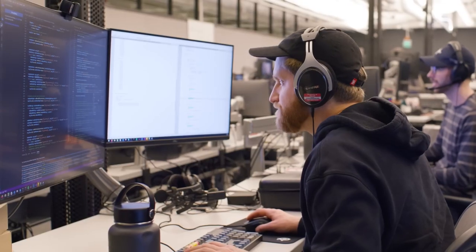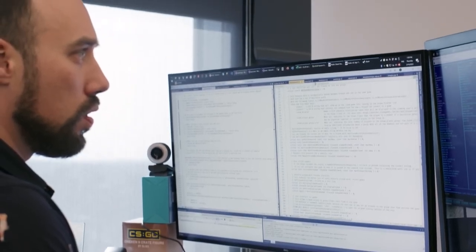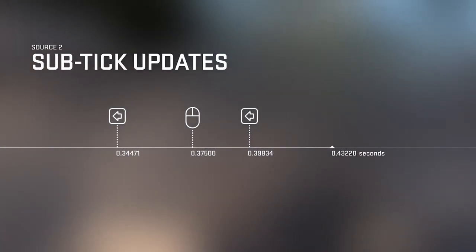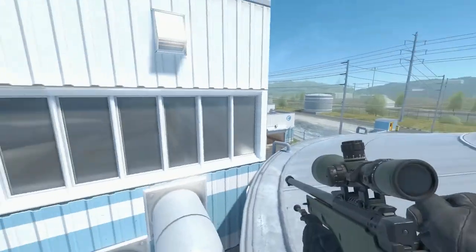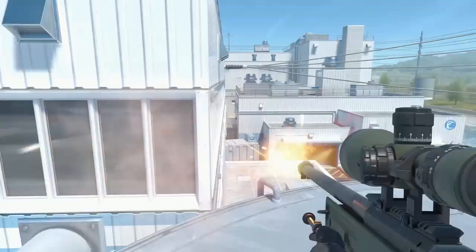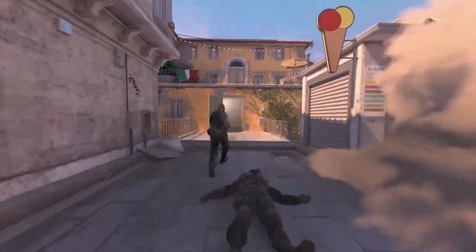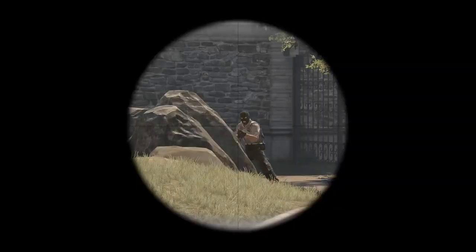That's why with Counter-Strike 2, we're introducing Sub-Tick Updates. Now the tick rate no longer matters for moving and shooting. The server will know the exact moment you fired your shot, jumped your jump, or peaked your peak, and the server will calculate your precise actions between ticks. So what you see is what you get.